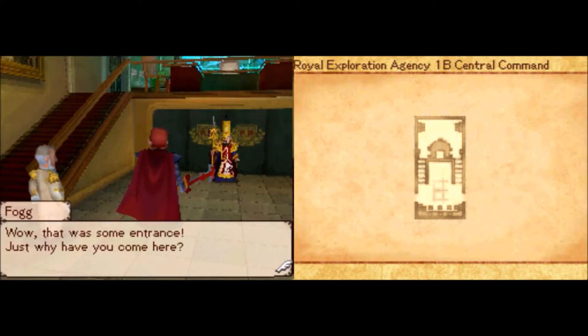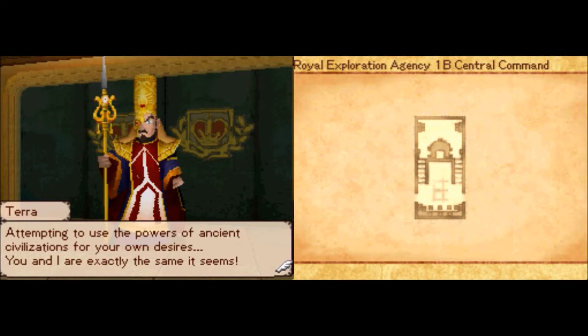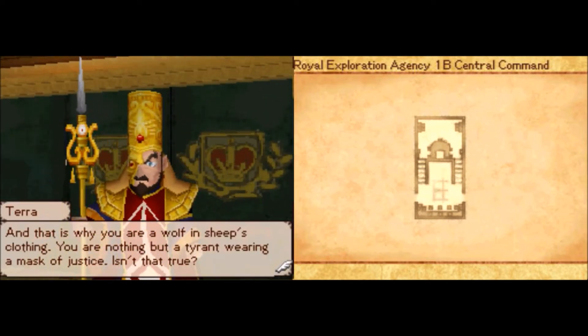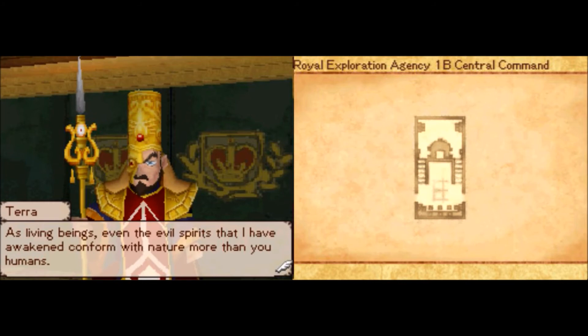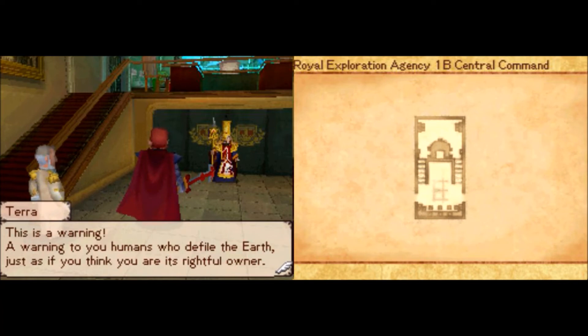Oh. Yeah, why are you here? Well, it's pretty obvious why he's here, but why are you calling Commander Fog a wolf in sheep's clothing? That's actually very true — but the difference is the Ancient Fathers Cabal wants to use the ancient technology to destroy the world, whereas the Royal Exploration Agency wants to use the ancient technology to save the world or promote mankind or something. You awoken the evil spirits? Were you trapped in Pandora's box too? I believe that was Melody who opened the box, unless this happened in the past.